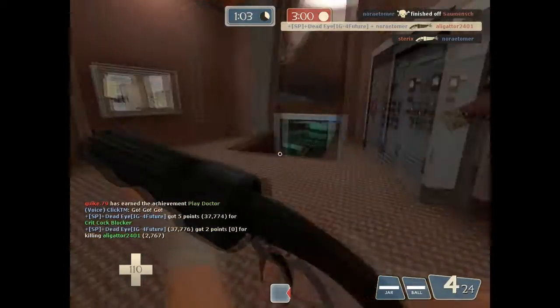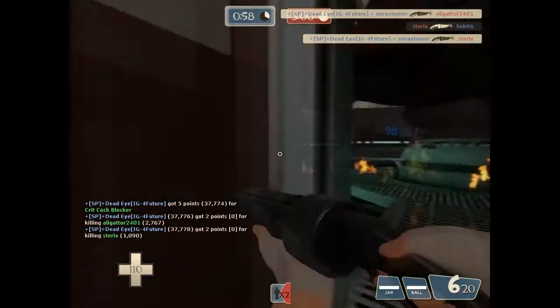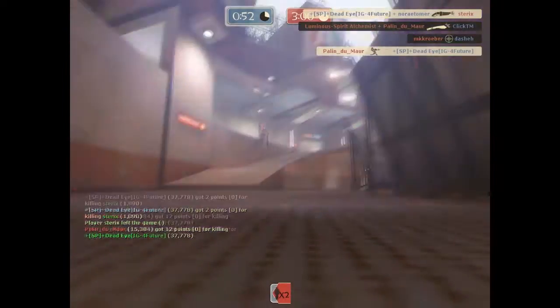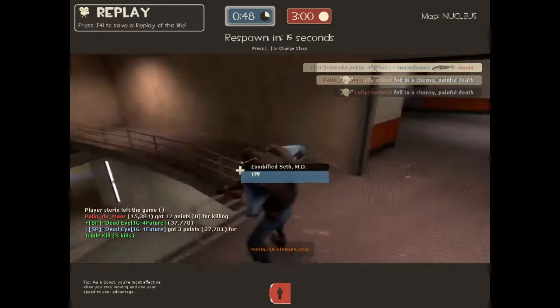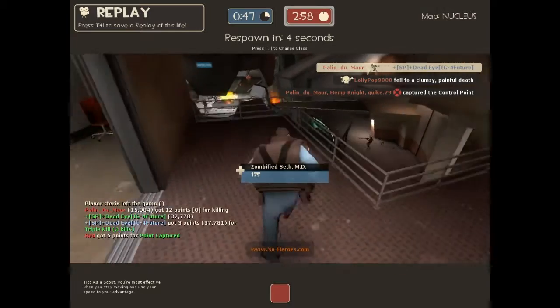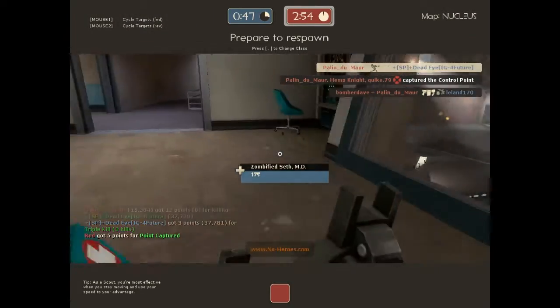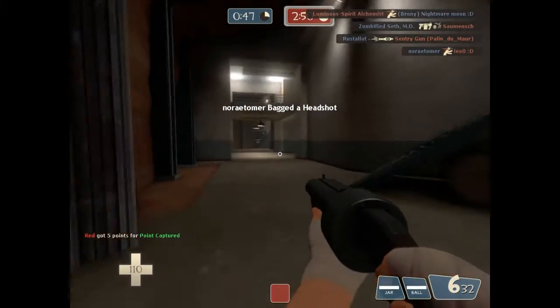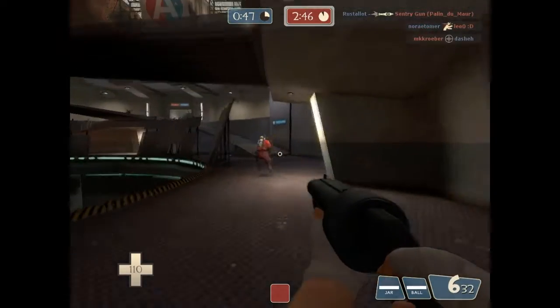Medics, you'll never have a problem with. Back to Pyros — you cannot be at medium range or short range with them because they will take you down. The fire will spray to medium range which is about 5 to 6 feet in front of you. Some people don't actually realize how far they can shoot.